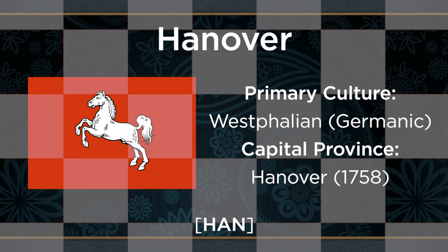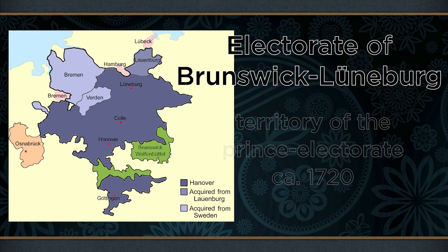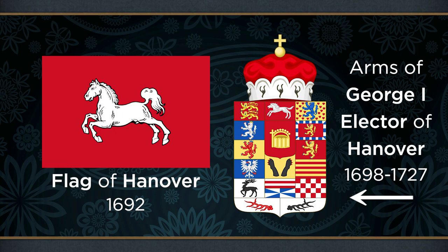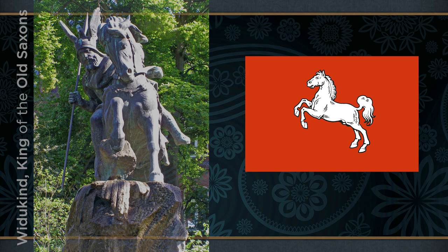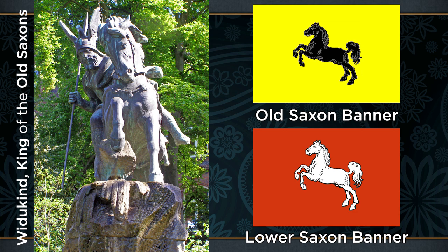The first of the formable German nations is Hanover, representing the Electorate and later Kingdom of Hanover, first elevated to the status of Prince Elector in 1692. Its actual name was the Electorate of Brunswick-Lüneburg, although even early in its history it was known metonymically simply as Hanover, after its capital. The symbol used by Hanover — a leaping white horse on a red field — has its origins in a broader Saxon identity. This horse is named the Saxon steed, and its origins lie in the story of Widukind, the last pagan king of the old Saxons. According to folklore, the banner of Widukind featured a leaping black horse on a yellow field. In 785, Widukind surrendered to Charlemagne and converted to Christianity, and so to commemorate this, the banner changed its colours to those seen here.